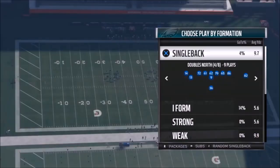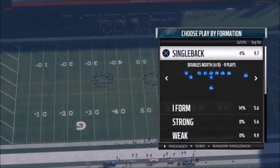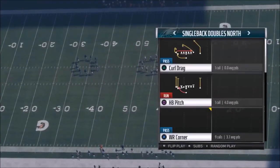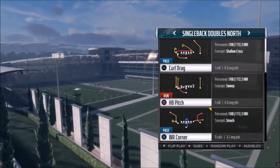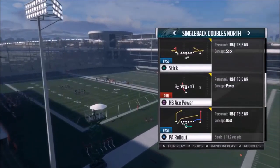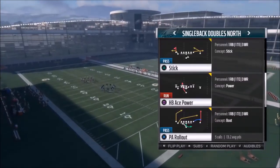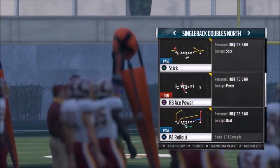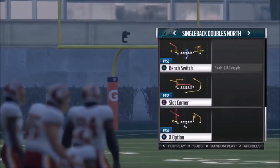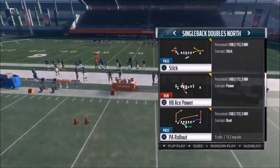Welcome back YouTubers and Madden fans, this is Mad Money Shot sniffing up the Madden cheese. I've got part three of my West Coast Playbook single back doubles north setup. This formation really started off because of the halfback pitch and halfback age power — really dominant run plays that was video number one. There were also some really good pass plays in the second video, including a one-play touchdown out of the PA rollout.